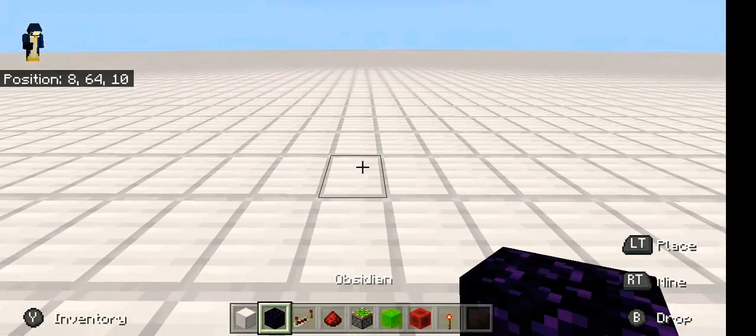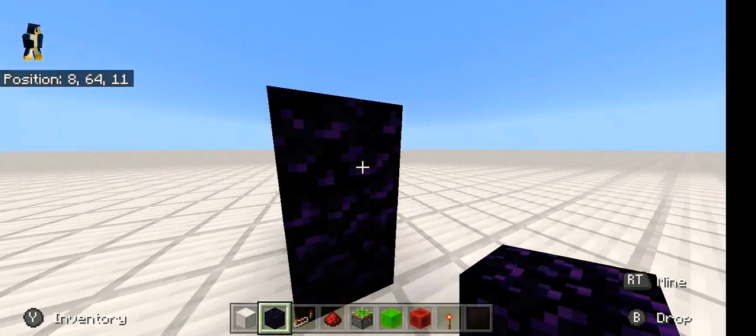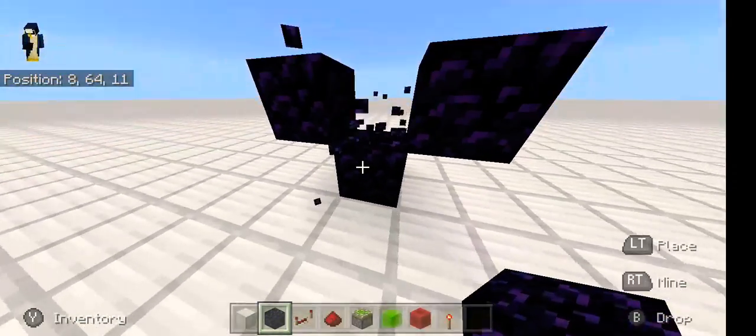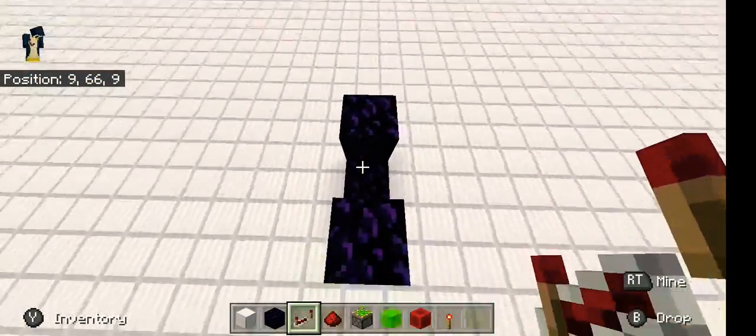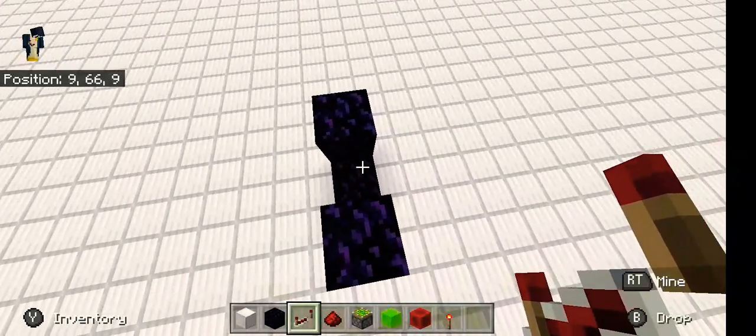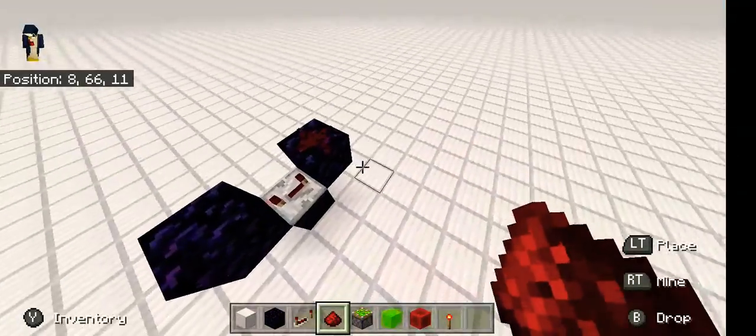Start off by placing one obsidian block and then bring it up by one diagonally on each side — make sure to break that block. Going into this obsidian block, place your repeater on four ticks and then place redstone right there.